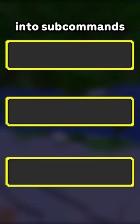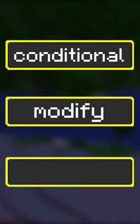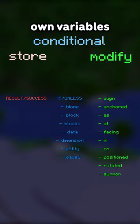The command is split into subcommands, each with three categories: modify, conditional, and store, each with their own variables to use.